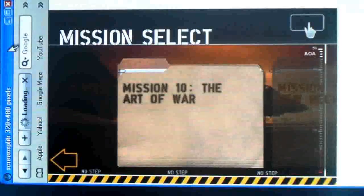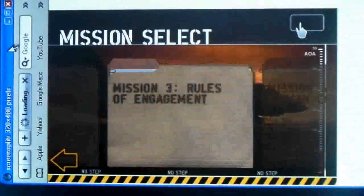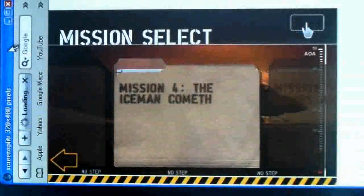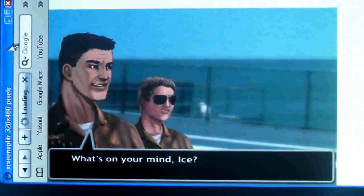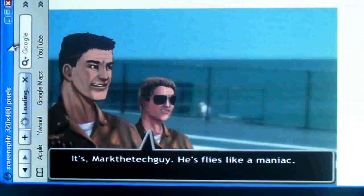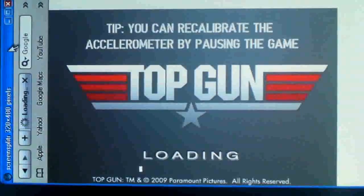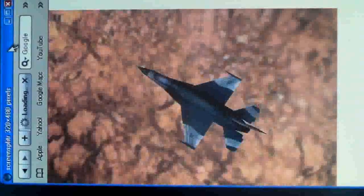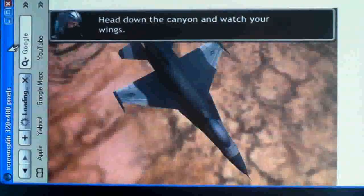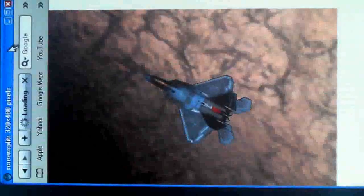You can click Start Mission and choose one of these. It goes into a little story — Maverick and the Iceman. So now it's going to load. The jet fighters use the accelerometer, so it's pretty cool how you control the aircraft. You have to tilt the phone back and forth. It plays the Top Gun music in the background, which is nice.